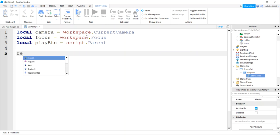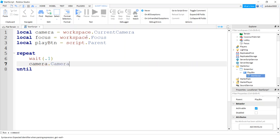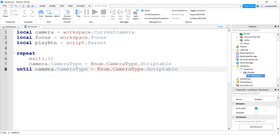Now I'm going to do a repeat-until loop. I don't love doing loops but we have to, because there's no really good way of detecting whether the camera is ready to be changed to Scriptable yet. So I'll do a repeat loop with a wait of 0.1 seconds, then try to change the camera type to Enum.CameraType.Scriptable. It's not going to change right away because when your game is starting up you can't change it until a certain point — that's why we use this loop.